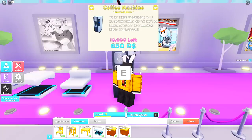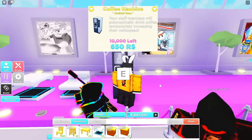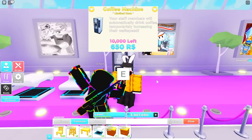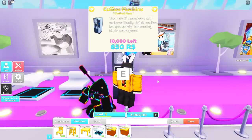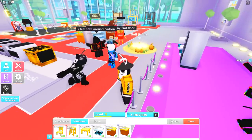The Coffee Machine is indeed for Robux — there are only 10,000 of these available. Unfortunately you can't purchase it in the test server yet; it says the item is not ready to be sold. The current set price is 650 Robux, though that could change when the update releases. The description says staff members will automatically drink coffee, temporarily increasing their walk speed, which ties back to a leak video I made.